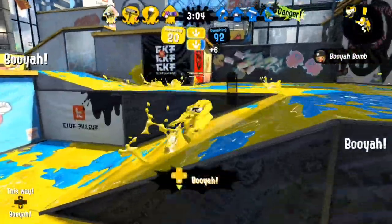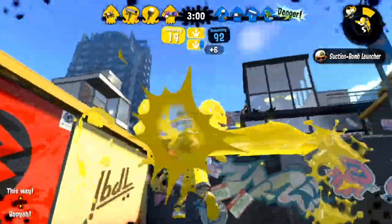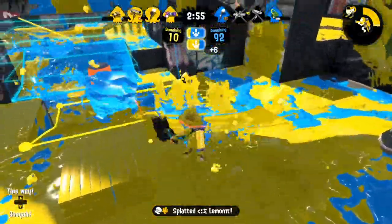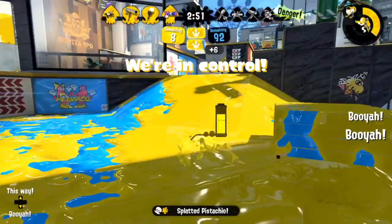At this point in the match, there's very little time and we have a ton of map control. I shark underneath a common drop position to get a free pick on the 96, since they have to go to zone at this point. After that, I go back to make sure we don't lose zone control, and get a pick on the Tri-Stasher, winning us the game.